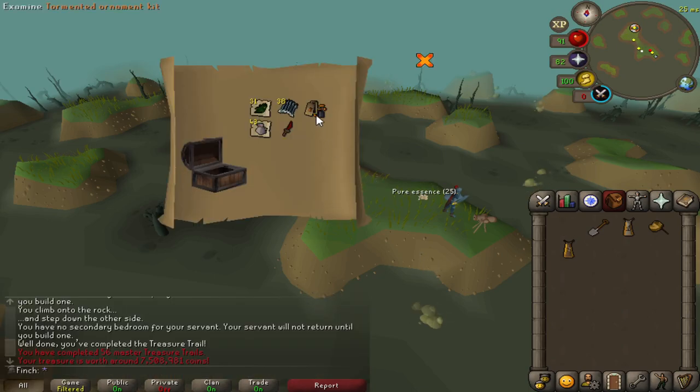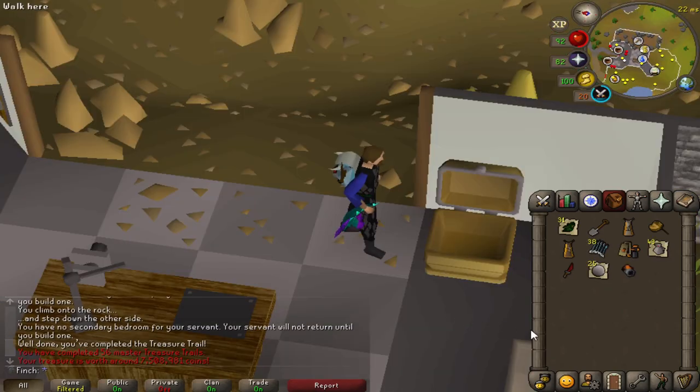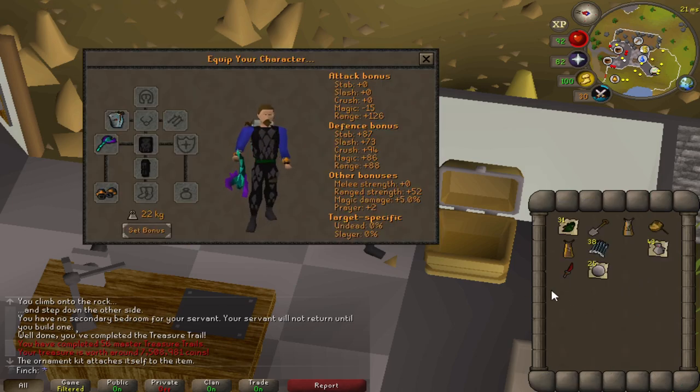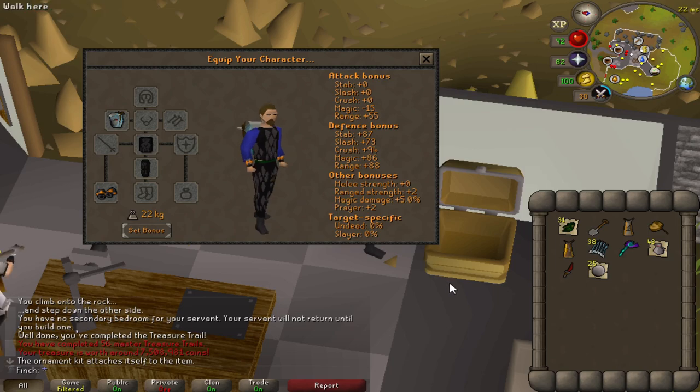Tormented ornament kit — that is really cool. That's worth 7.5 mil. Fantastic — let's go to the bank and put these on. This is my second Zenite ornament kit. I do have the anguish one, which I think looks the best. But these are pretty cool. Take off the blowpipe — yeah, pretty fancy. Happy with that.